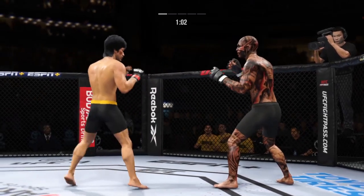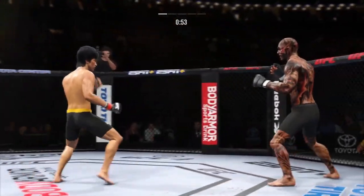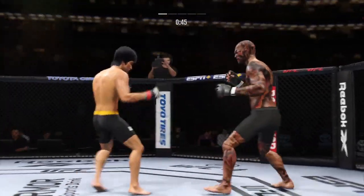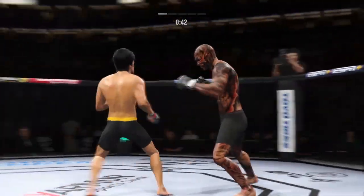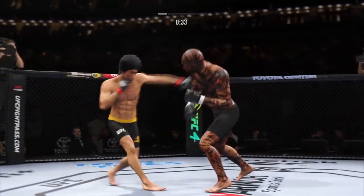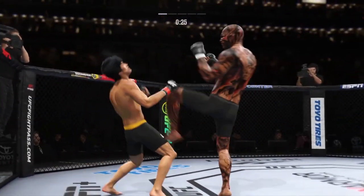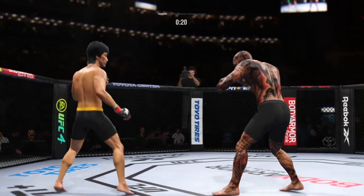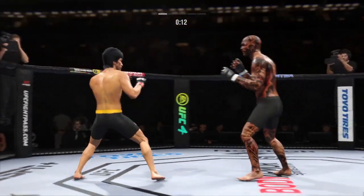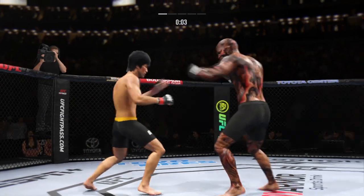He's gotta go chase that finish down now. Big head kick. And he's looking for that left hand — just missed. What a punch. Well done moving the head there to slip that left hand. Lee gets lit up by that straight punch. Head kick lands — he's hurt. Ten seconds. And that's the end of round one.